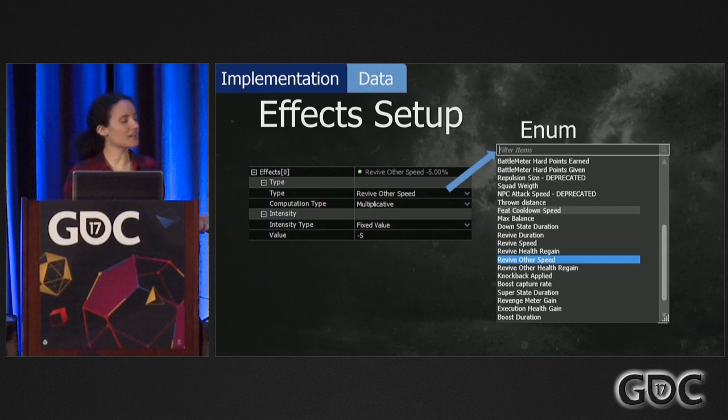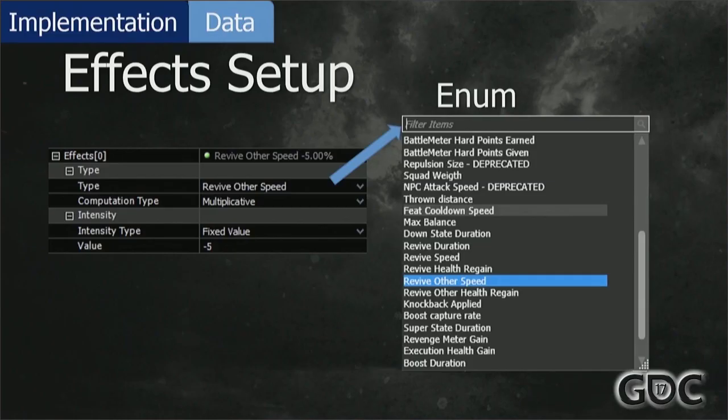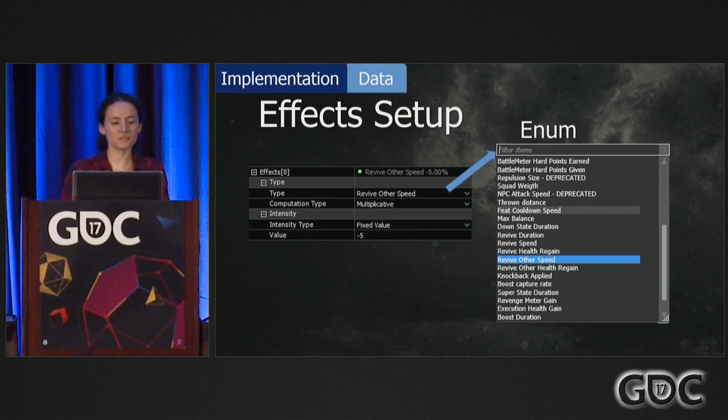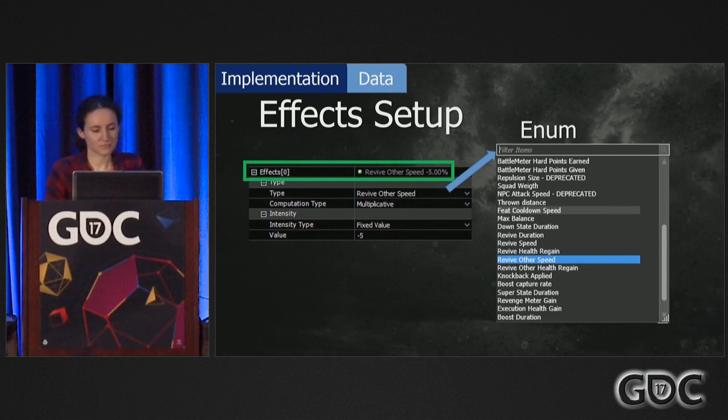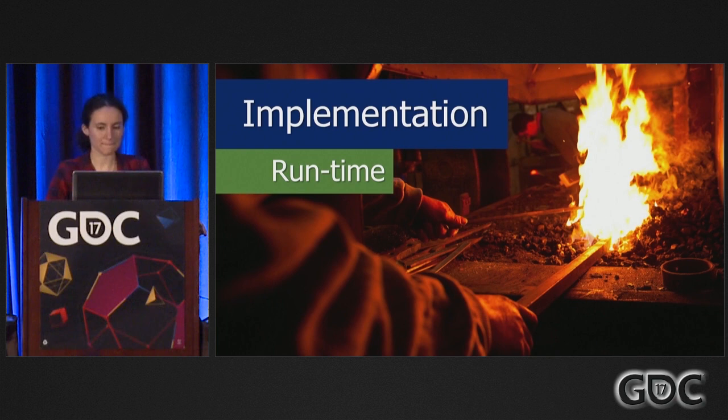Here's an example of what it looks like in the data for our designers. Unfortunately I don't have a really nice tool like the Katana guys, but it's coming — for now this is all in the property grid. Here we have an example of multiplying the 'revive other speed' — so how quickly I'm reviving somebody — and we're doing a minus 5% on the amount of time it takes. The effect type for the stats is from a drop-down menu created by the programmers as an enum in code. We also provide a little summary at the top of the effects so designers don't have to dig deeper.